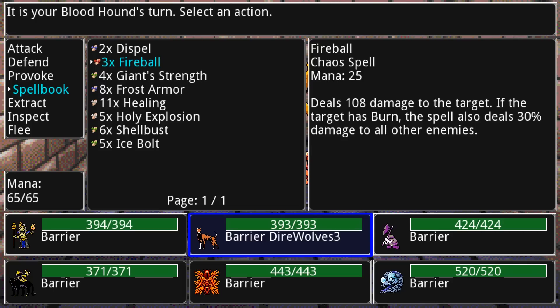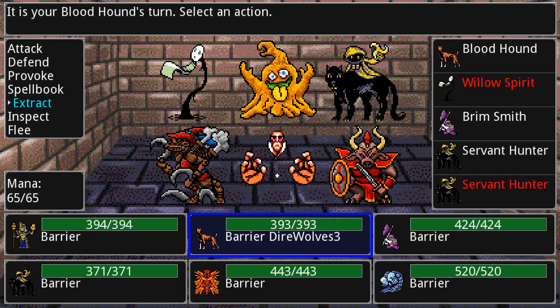You can also do something called extracting, which gives you a chance — depending on how low the health of the creature is — to actually extract a core from that creature. That gets down to the main idea of this game: to build your army of creatures. Doing so involves extracting three cores from any given creature out in the field to create one of your own that you can level up, equip, and modify.